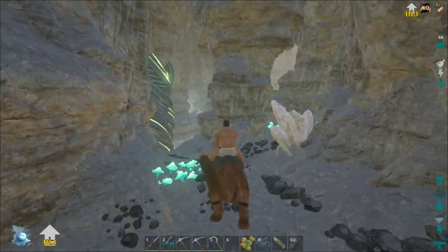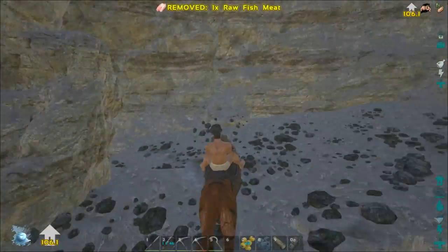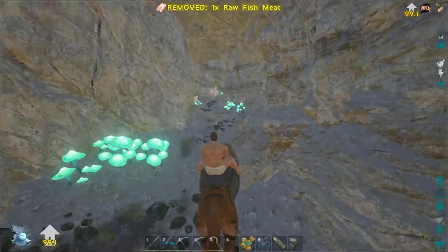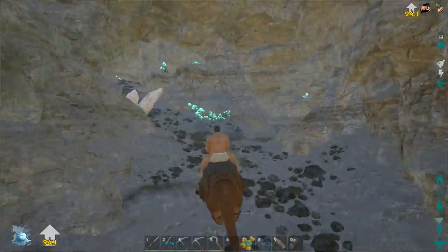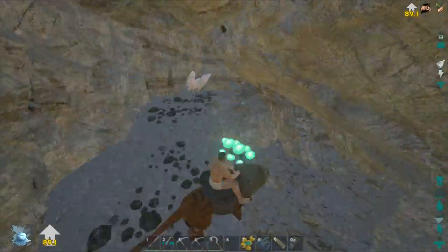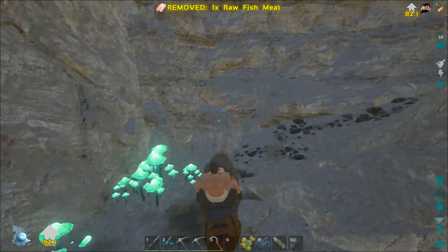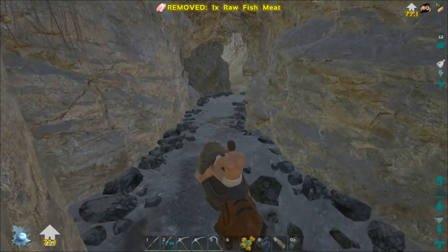Not going to bother getting a second copy of the artifact. Just having a quick look around to see if there are any other little loot drops that I've missed. I can only really find them just by the glowing green light. Anything? No? Was that the whole cave? That is so much easier than what it was before. I like that they've made it brighter in the caves, but still.